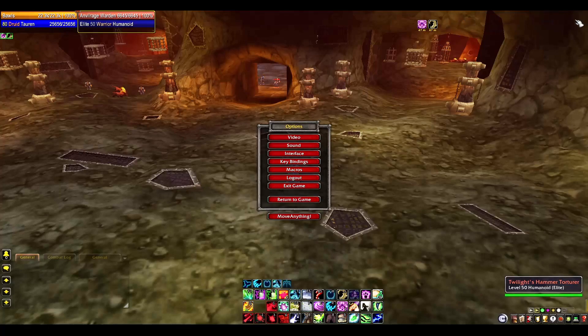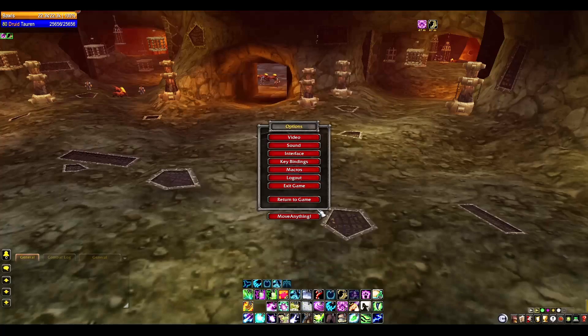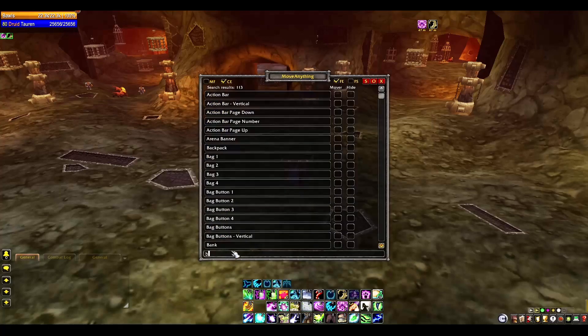The only other thing I'd recommend to really make Carbonite nice is the add-on called Move Anything. I literally only use it for one thing: go into Move Anything, press your main menu, go to the search and type 'buff.' Check the Player Buffs mover and move it to the side, because I like my mini map to be a gigantic chunk of my screen and if you don't move player buffs, they'll be under the map.